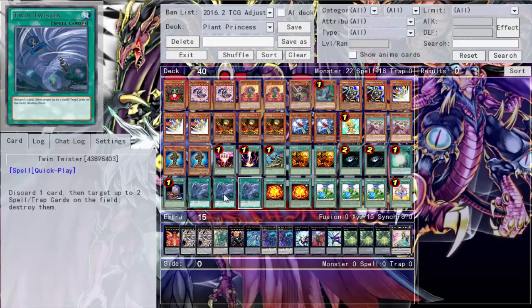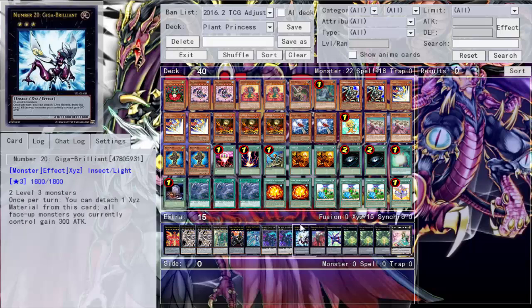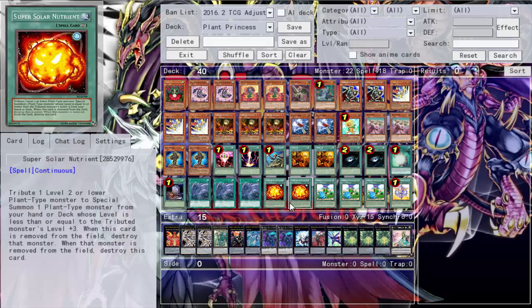Of course Soul Charge because it's broken. Foolish Burial for graveyard setup, same as Mathematician. Triple Spell Zone Twister - my favorite spell card right now, just pitch it and pop two cards. Two Solar Nutrient - tribute a Level 2 or lower plant type monster to special summon a plant monster from your hand or deck with a tribute level of 3 or higher. So I can tribute a Dandy token to get Lone Fire. It's basically another Lone Fire enabler since this deck doesn't get rolling without Lone Fire, helping consistency.